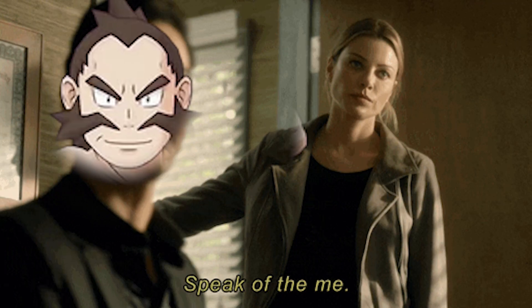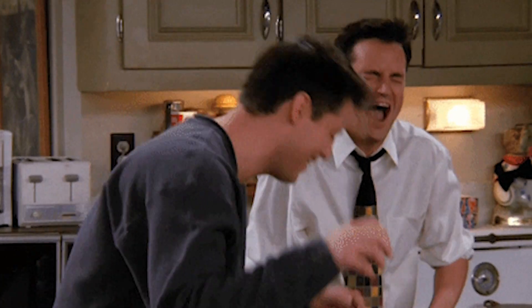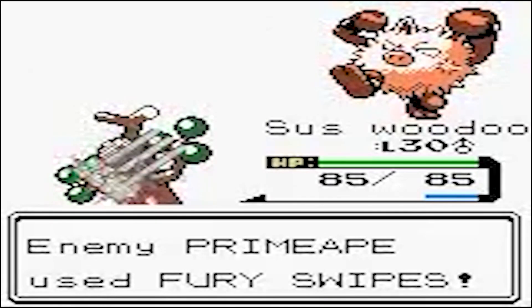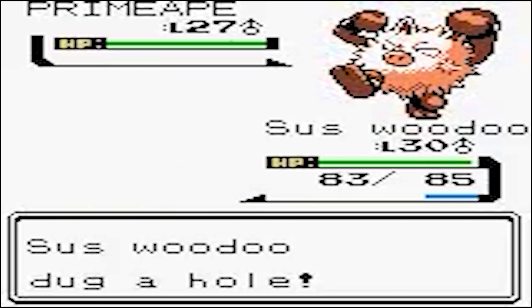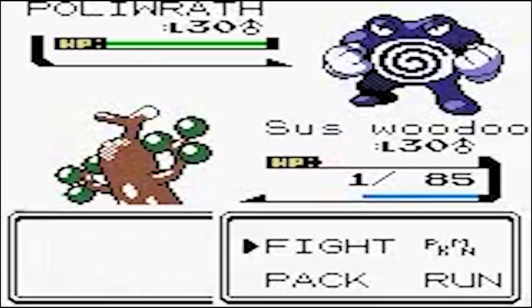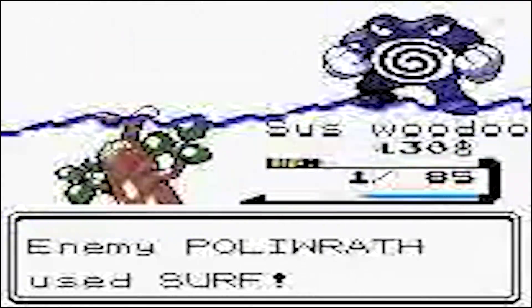Speaking of stuff Sudowoodo does not want to mess with, next up is Chuck. Hilariously enough, Sudowoodo can, if it gets lucky, 1v1 Primeape due to its sheer great physical defense. However, even the most massive RNG cannot save it from Poliwrath, which only needs one move to drown it.